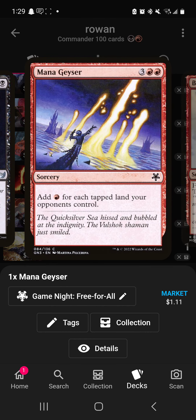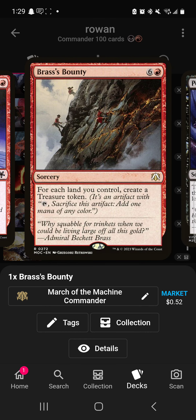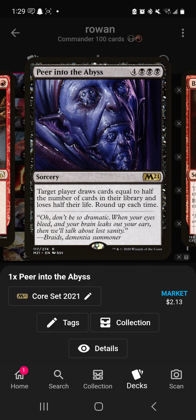Mana Geyser keeps your turns going. Brass's Bounty I wouldn't usually recommend, but with Rowan making spells cost less — say you've got six lands, tap Rowan, pay six life, and it's essentially a one-mana spell that creates six treasures. Dockside is usually two mana for six treasures, so it's comparable. Peer into the Abyss is another win con — target yourself, lose half your life so all your spells cost 20 less and you've got 40 cards in hand. This card is nuts.